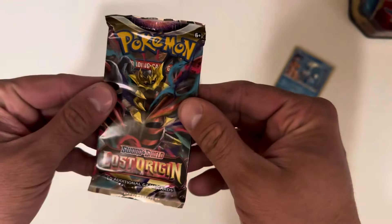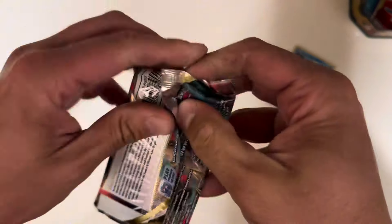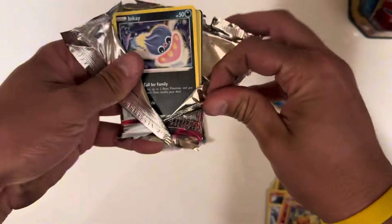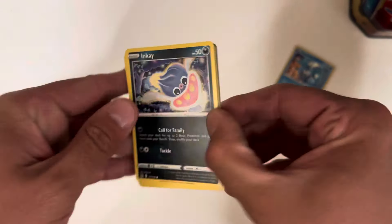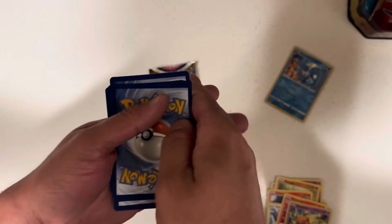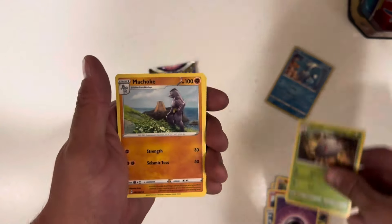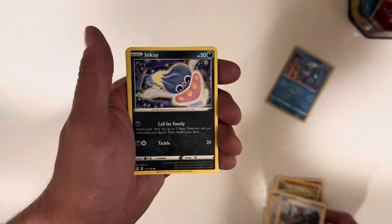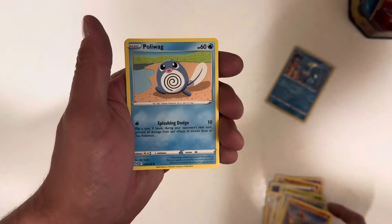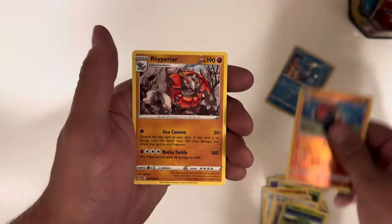Lost Origins — come on, give us a Giratina from a Walgreens tin. I pulled that Greninja from Twilight Masquerade out of a single pack from Walgreens, so you never know. Psychic Energy, Silcoon, Machoke, Inkay, Squawkabilly, Pawniard, Poliwag, Oddish. Reverse Hariyama.